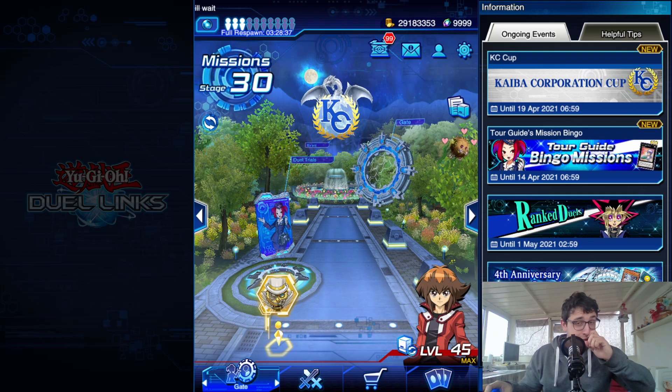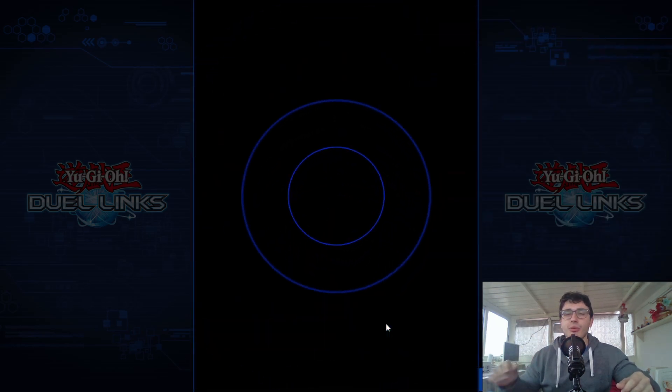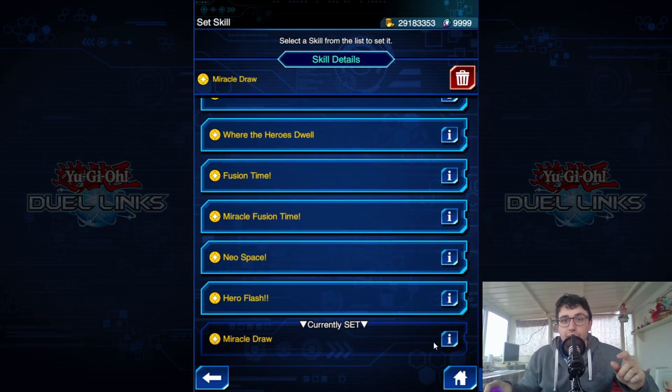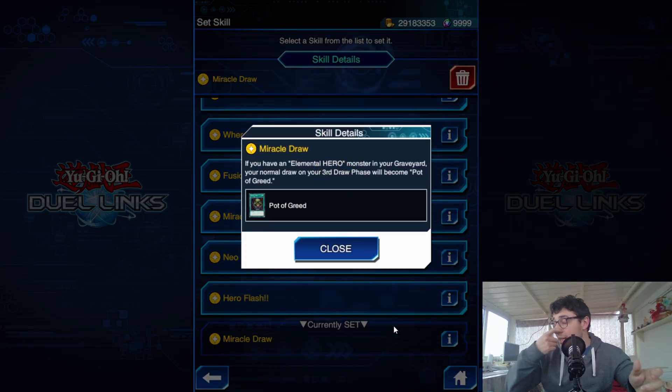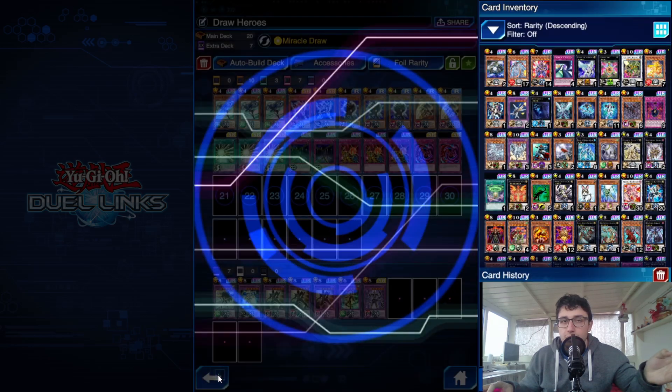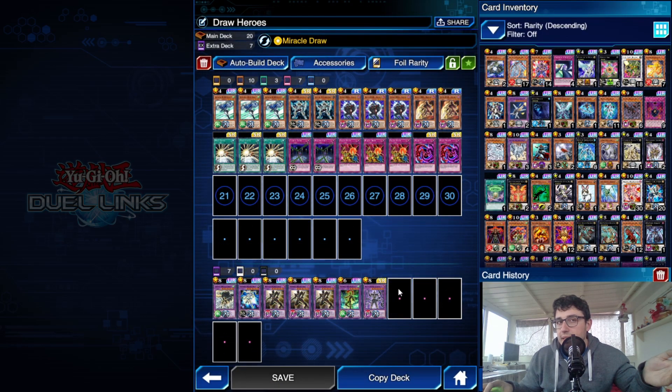Let's jump right into the decklist here with Jaden. The name will actually make you understand my choice — it's Draw Heroes — and only because this deck focuses on drawing. First, thanks to Miracle Draw, the skill. For all who don't know what it does: you need to have an Elemental Hero in your graveyard on your third draw phase, and if you have it, your normal draw will become a Pot of Greed — so one extra card for your draw. Drawing an extra card with no real requirement is always a good thing.